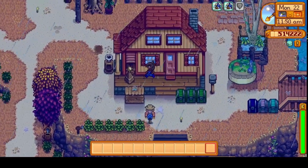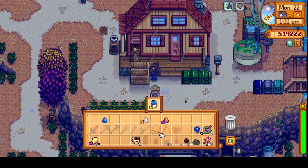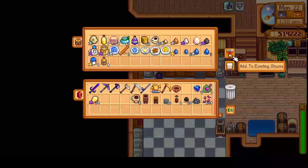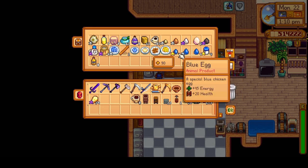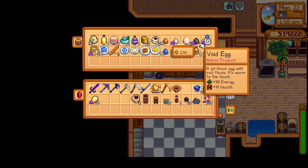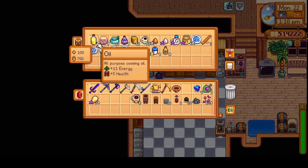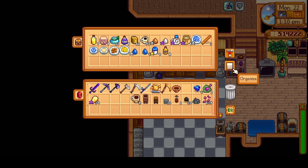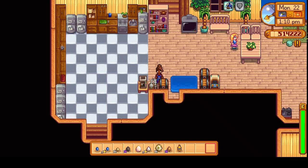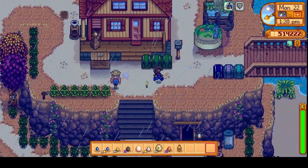Let's go take care of the animals. Animals are okay — let's sell some of this mayo. I'll put the extra eggs into the fridge. I haven't saved any for Gus yet. I don't think these regular-size eggs can be used for the omelet, so we'll take those out. I'll take the duck egg and the void egg, and I'll get those processed instead.